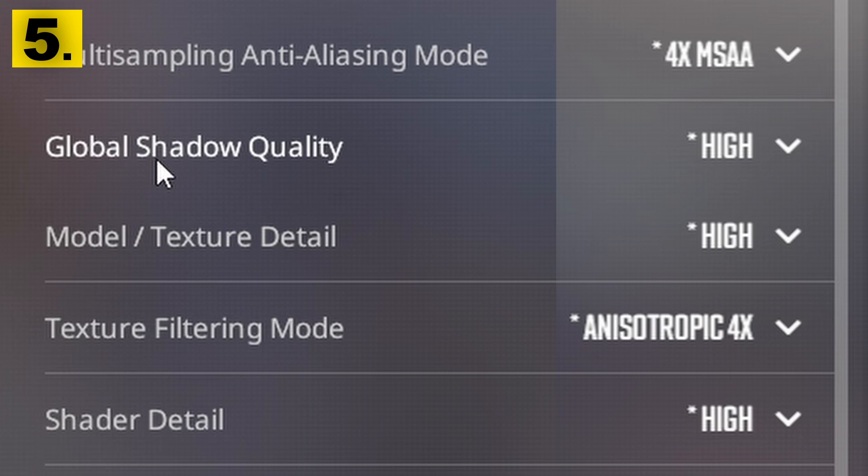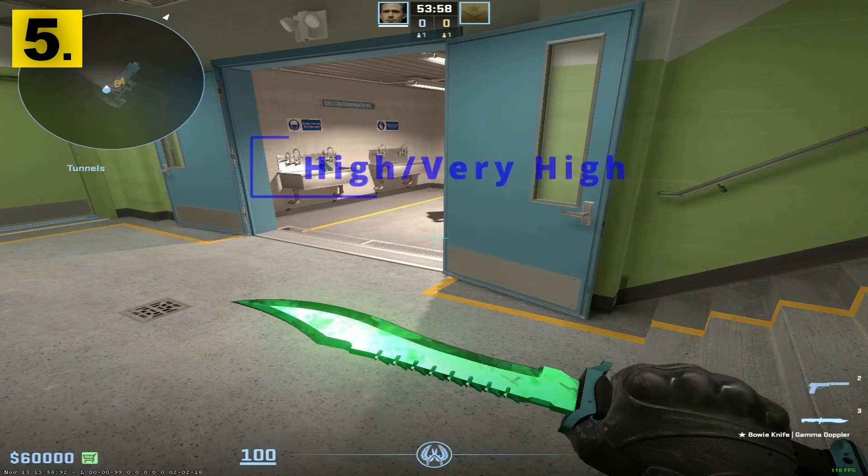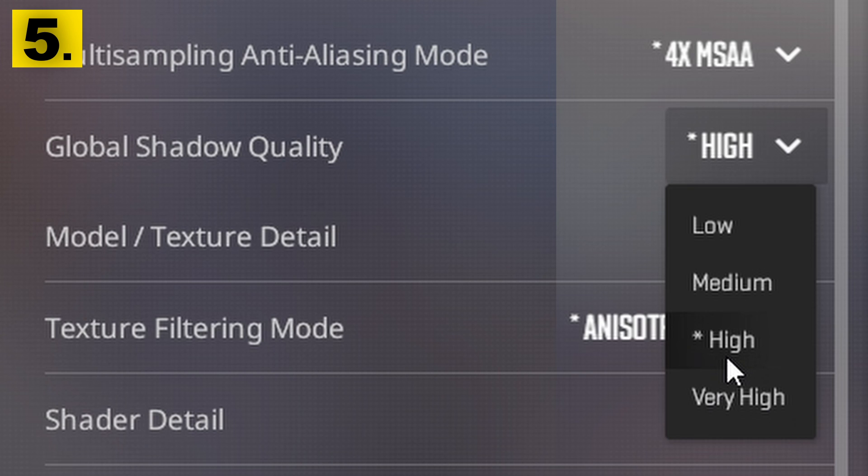Staying in your video settings, you need to make sure your shadows setting is on high at least. On low or medium, you won't see a lot of shadows, which is a huge disadvantage in CS2. Having it on high or very high lets you see enemies before they peek around certain corners.